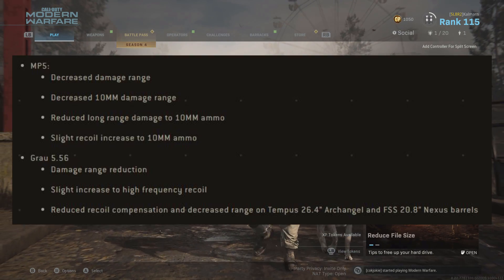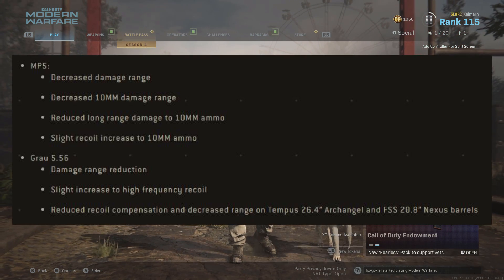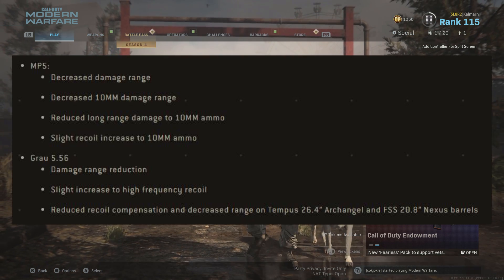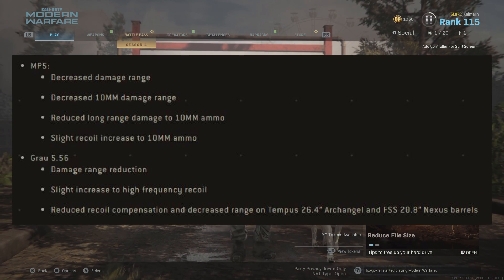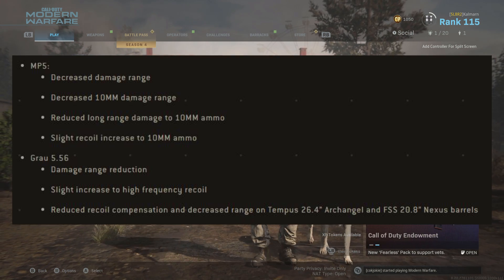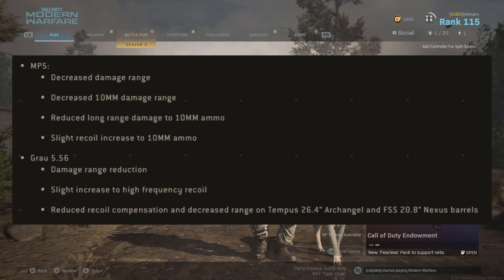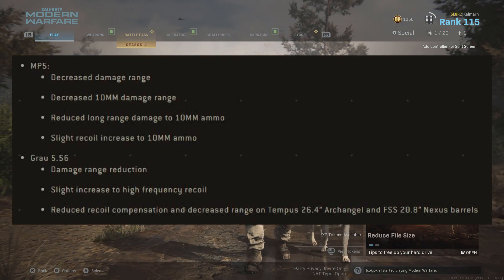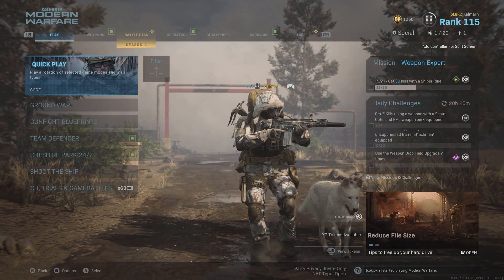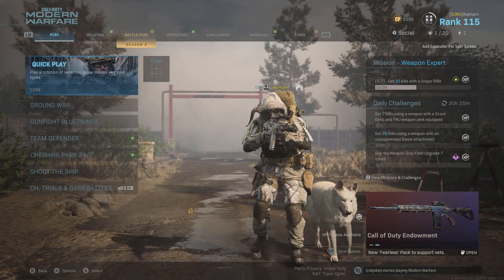Some weapon changes are good, like increasing the aiming down sight speed on certain weapons, but two of the big ones everybody is talking about is they've slightly nerfed the MP5 and the Grau. Both the MP5 and the Grau have had their damage range reduced, and on the Grau they've also reduced the recoil compensation from two of the barrels. So you're going to have reduced damage range and slightly increased recoil. The Grau is probably the most popular weapon in Warzone right now, so if it's your favourite you'll have to try it out and see if it's made a massive difference.